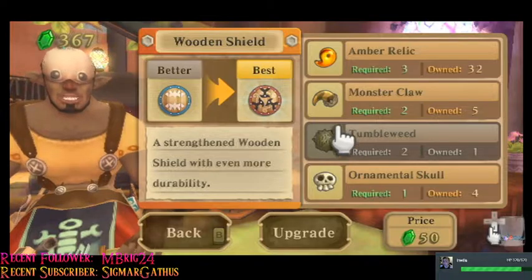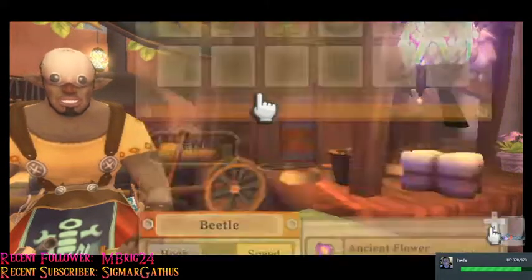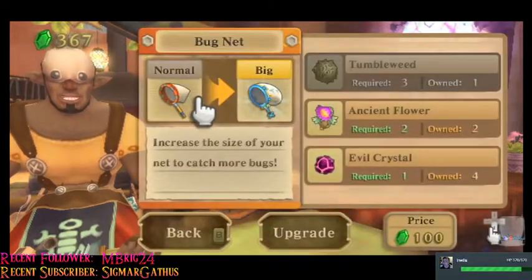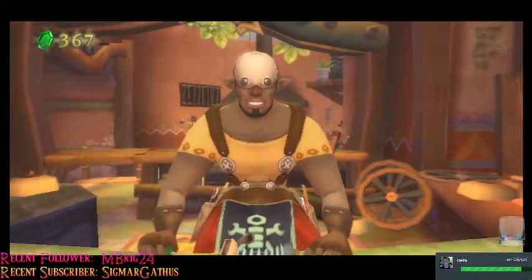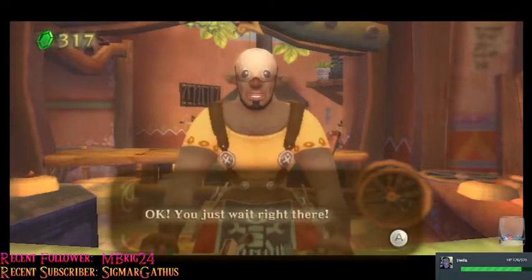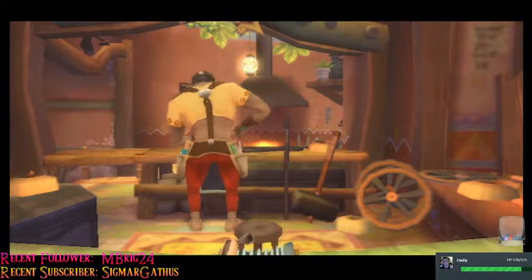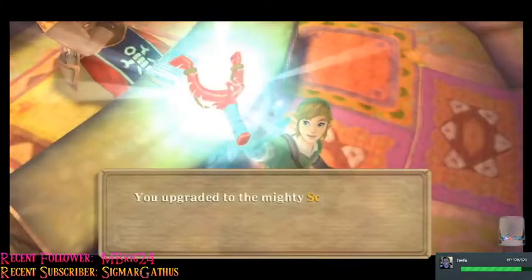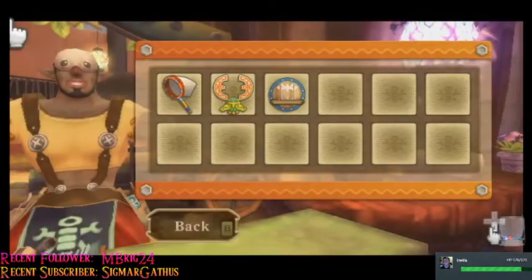Dang it. I need a tumbleweed. I'm going to the place where I can get that. For hornet larvae? Don't know. That one slingshot - I could do this. Bug net - need more tumbleweeds, god dang it. Let's upgrade this. Sweet, triple shot! Hold A to increase shot power - interesting, cool.